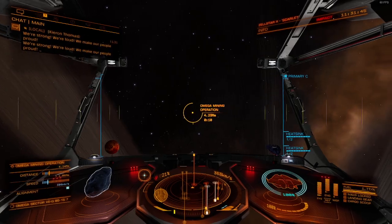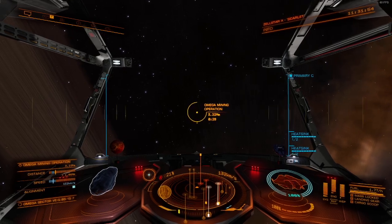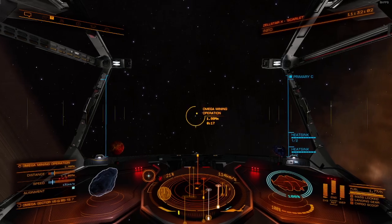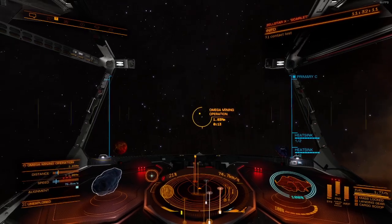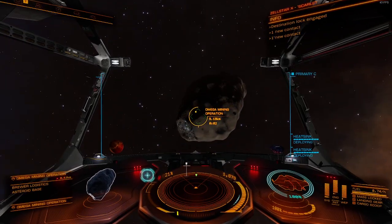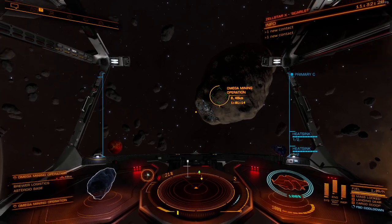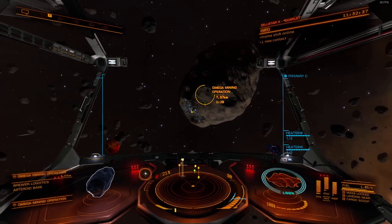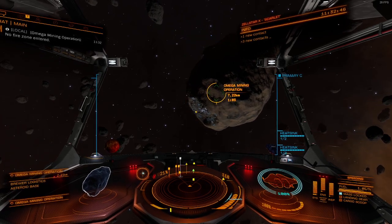We're almost at the station, just a few megameters away. I'm going to do a manual docking - I don't tend to use a docking computer because I really enjoy the manual docking procedure. We're right there now, about eight kilometers from the mail slot. You might also hear it called the mail slot or entry slot - it's that iconic narrow entrance to the station.